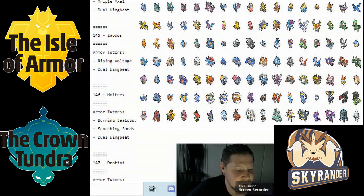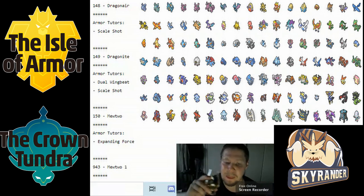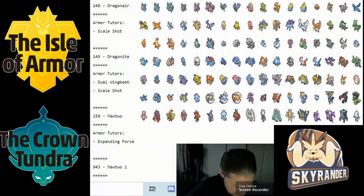Dragonite got Scale Shot and Dual Wingbeat. Before, it only had Fly as its best possible Flying STAB. Seeing Scale Shot and Dual Wingbeat is gonna make it great. It's already able to set up with Dragon Dance, so Scale Shot might be somewhat redundant, but Dual Wingbeat capitalizing on its physical prowess — I like it a lot.